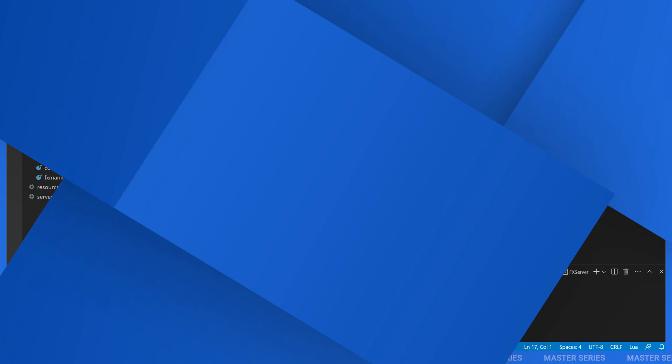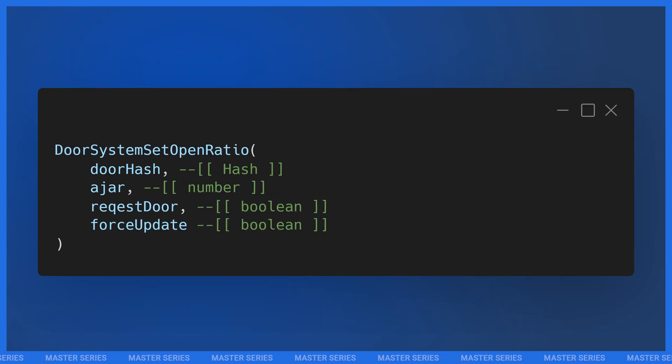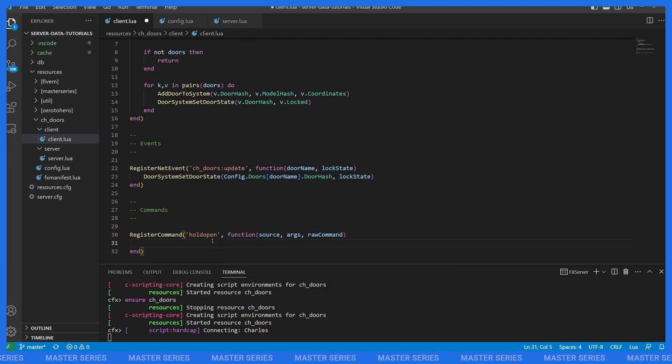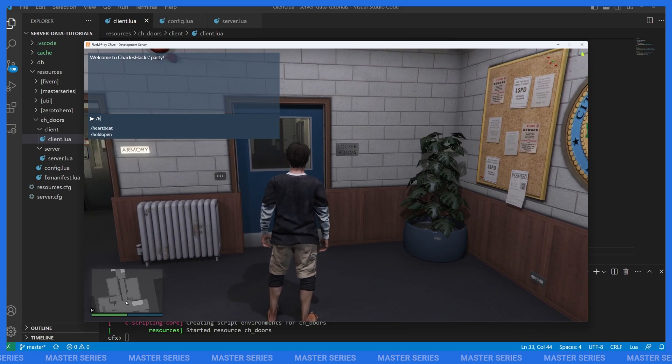As promised, here are a couple bonus natives. There are quite a few door system natives — search the FiveM native docs for 'door system' to see most of them, including stuff for automatic doors like bollards or sliding doors at Pillbox. The two bonus ones we'll talk about are DoorSystemSetHoldOpen and DoorSystemSetOpenRatio. DoorSystemSetHoldOpen takes two parameters: the door hash and a boolean toggle for holding the door open. DoorSystemSetOpenRatio forces the door to stay in a specific position. I'll write some client-side commands to demonstrate these.